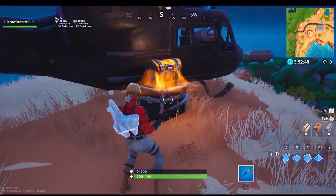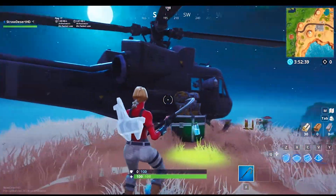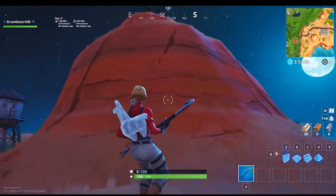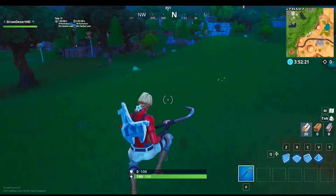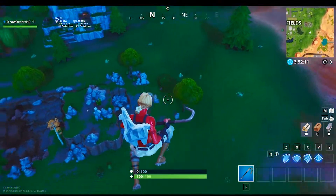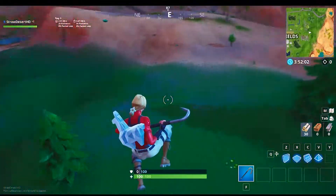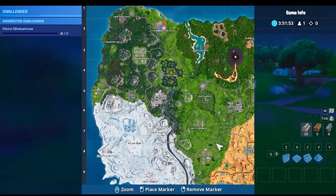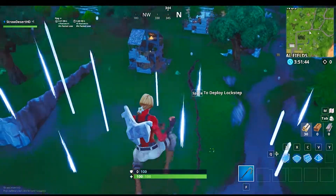This is a government helicopter that was around Dusty Divot back in Season 4 when the meteor originally hit, and it's finally making a return. This means the government will most likely have some sort of role throughout the rest of Season 8. That could also tie into how Lux plays a part in the storyline — my theory is that Lux is a millionaire planning to buy the island and transform a piece of it into her own rich-style area, possibly around Lonely Lodge where that mansion is.